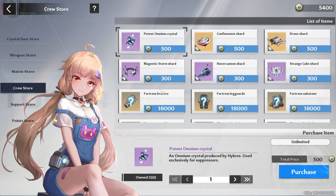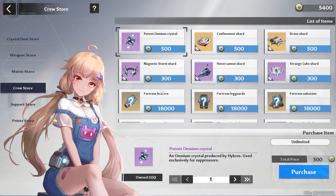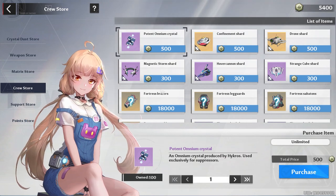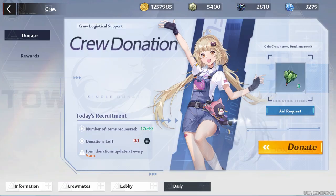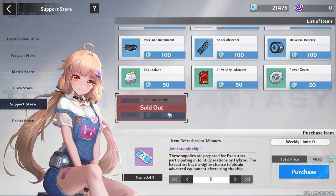For the crew store, the only things you want to be buying are relic shards. I recommend saving your points so you can buy the Omnium Shield when it comes into the store. You get crew points by doing your daily donations and completing at least four missions, but don't do password chests — save those for Vera.